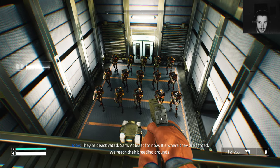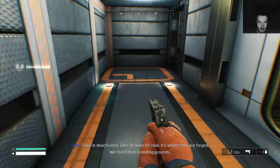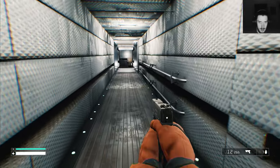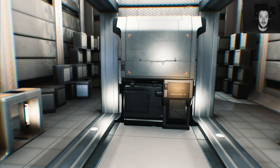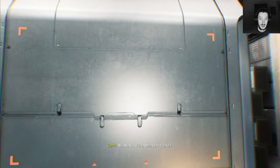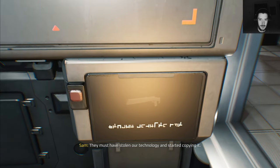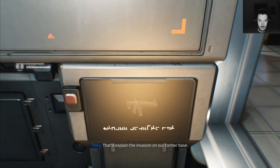They're deactivated, Sam — at least for now. It's where they are forged — we've reached their breeding grounds. What does that thing do? No way — it's a weapon maker! They must have stolen our technology and started copying it. That explains the invasion on our former base.